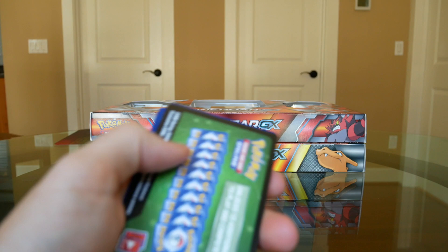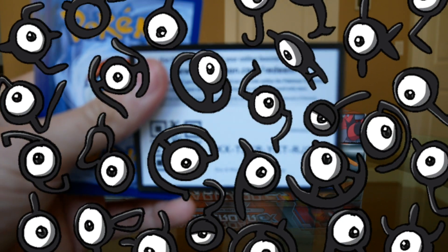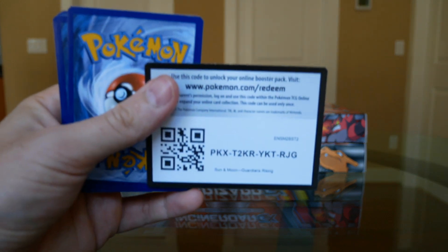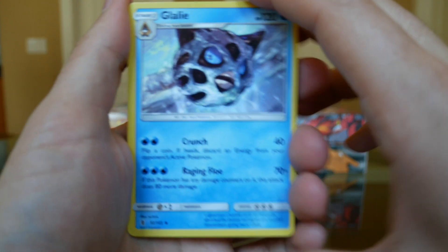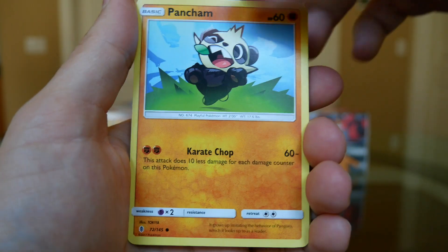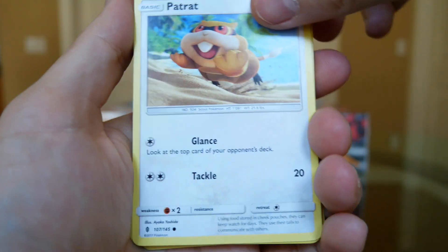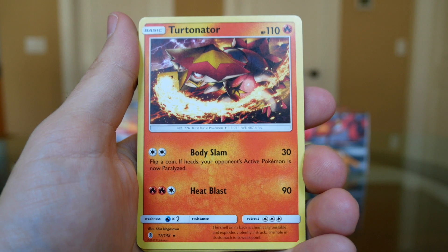Guardians Rising - nothing decent pulled so far, I am pissed. You know what I'd really love to pull - an Unown. When they introduced that in the second generation, that was cool. It had that mystery to it and it was just an alphabet. We've got a Gallade, a Watchog, a Castform, a Snorunt, a Pancham, a Litwick, a Patrat, a Reverse Holo Brooklet Hill, and the holo is a Turtonator. Crap pull. Disappointed.